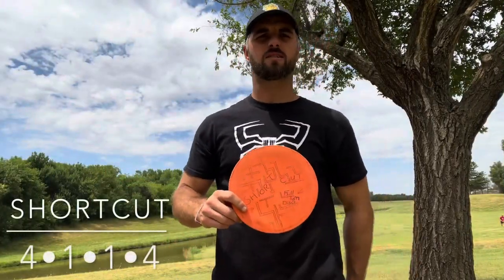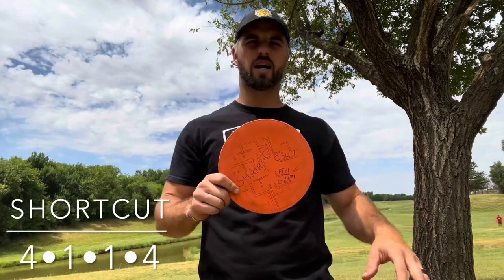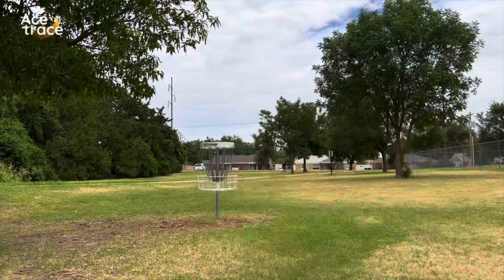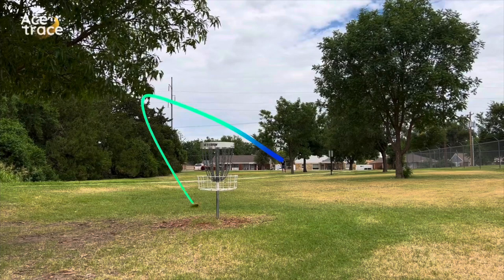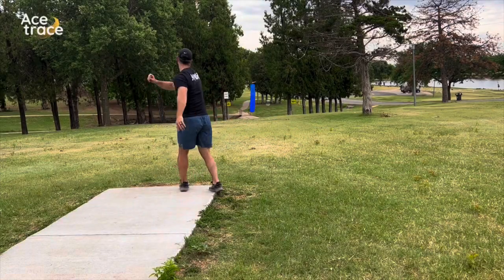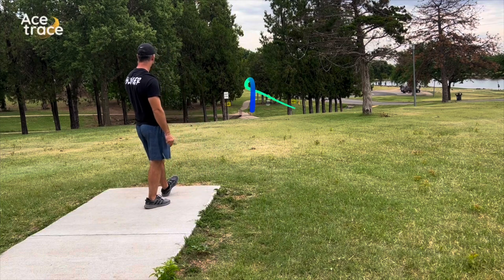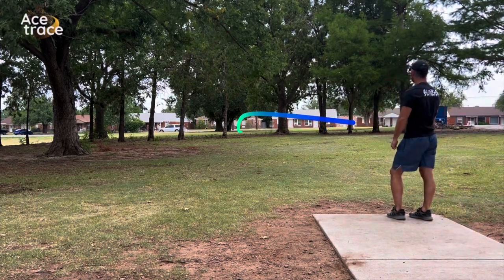Finally, I saved the best for last. This thing is unreal and I truly think it could be useful in any player's bag, especially on a windy day. We have the Shortcut. The Shortcut is a little monster — this thing is the definition of beef. Don't expect to throw it far, but expect to get a lot of use out of it. If you struggle with upshots getting them close to the basket, then you should definitely give this disc a try. It only wants to do one thing and that's to get down to the ground.